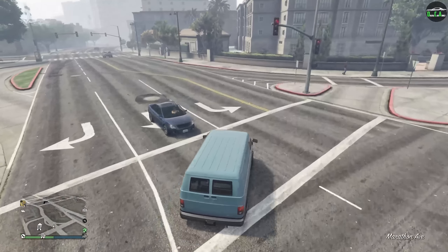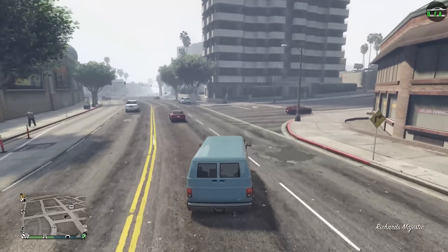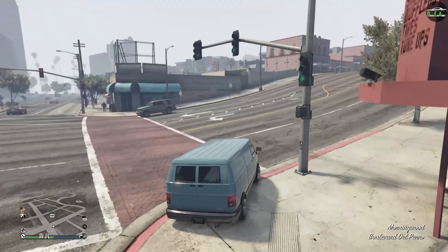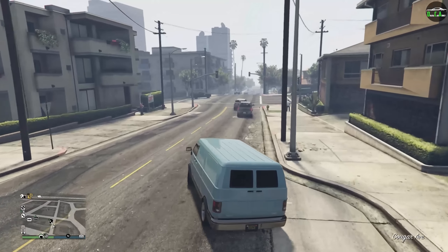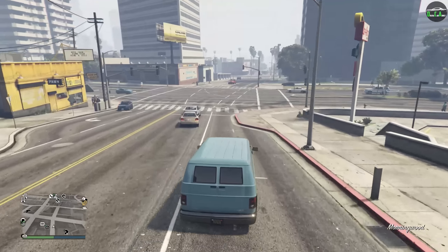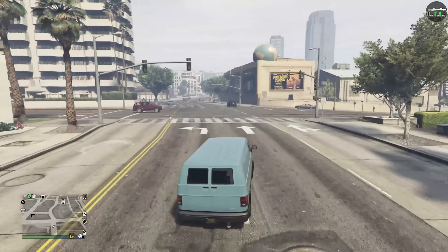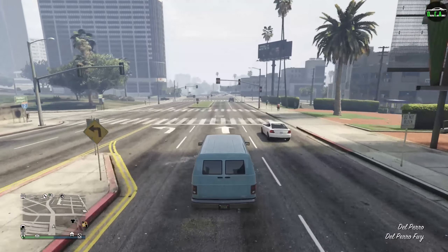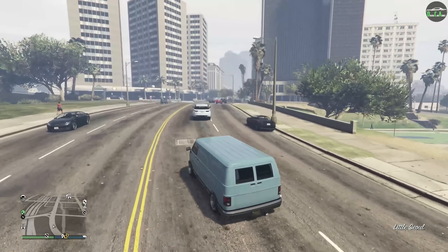In hard corners the rear wants to come out but it's very controllable. Obviously it's pretty underpowered as you'd expect from a van, with a bit of understeer, but it drives pretty nicely — I'm quite surprised. I wish it had more power though. It definitely reminds me of the Gang Burrito, which has a kind of team van color scheme and a spoiler upgrade that adds traction. This feels similar but without the spoiler benefit, and the Gang Burrito does handle a little better and has a bit more power.